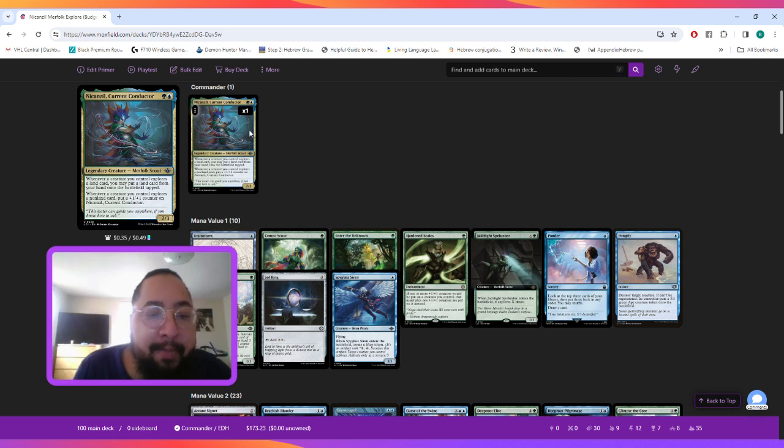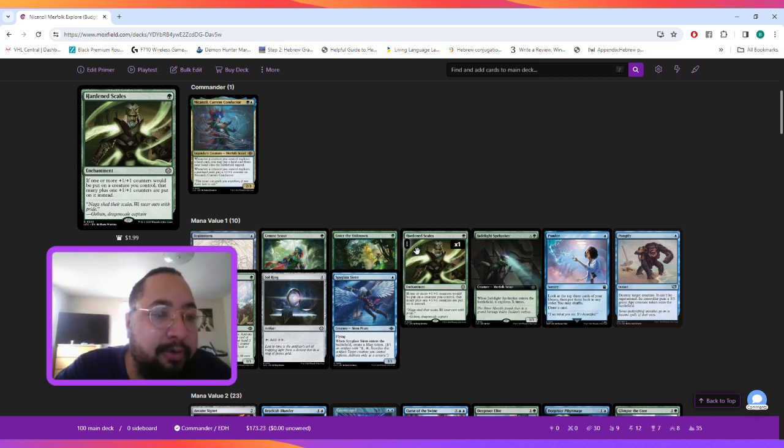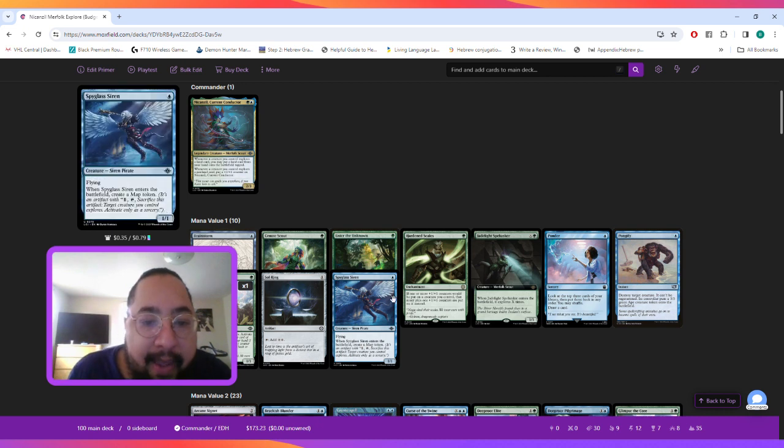At mana value one we have Hardened Scales, which says if one or more counters would be put on a creature you control, that many plus one are put on it instead. Next we have Seeker of the Sunlight — for three mana it explores, but only as a sorcery. Then we have Skyglass Siren, a one-mana flyer that on ETB creates a map token — an artifact where you pay one, tap, and sacrifice it so target creature you control explores, also only as a sorcery.